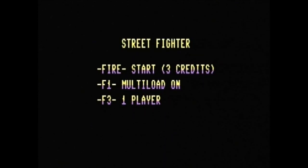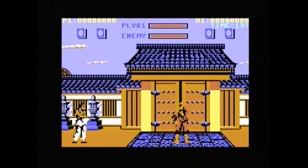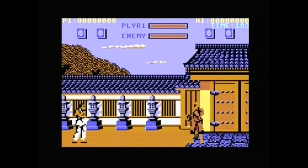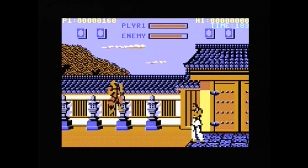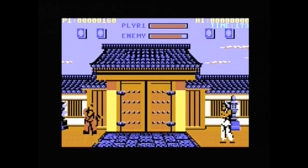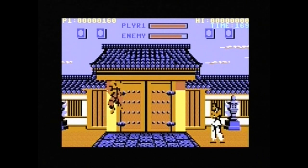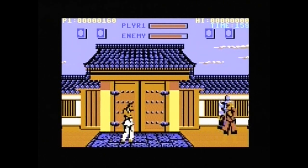F3 to start. What a blocky pile of shit. Apart from the scrolling being okay, you can't even hardly see Retsu, the fighter on the left. Look at it - it's just one blocky pile of poo. That's all it is. Absolutely dreadful.